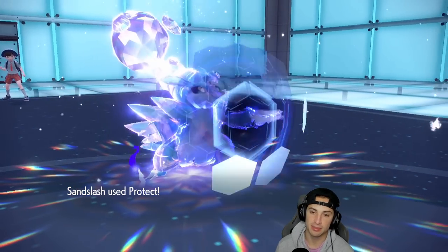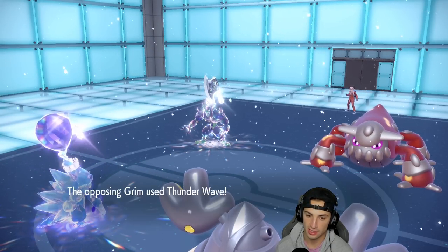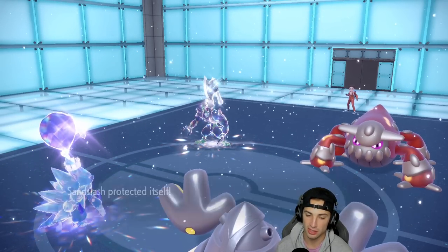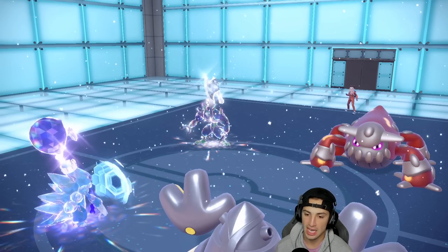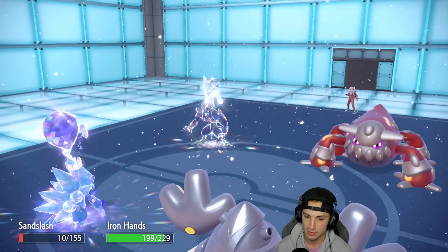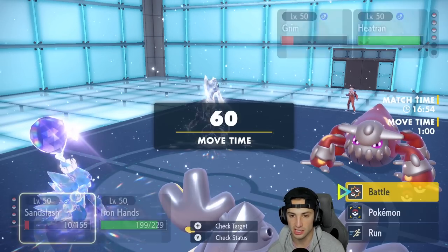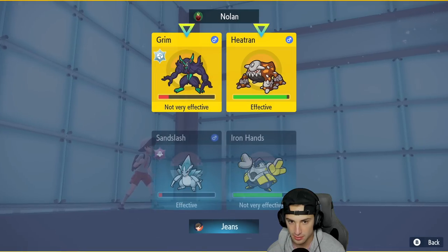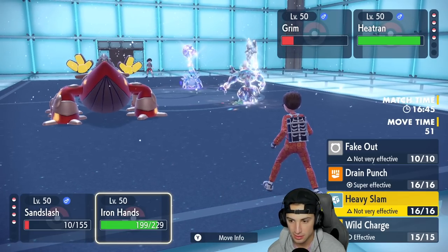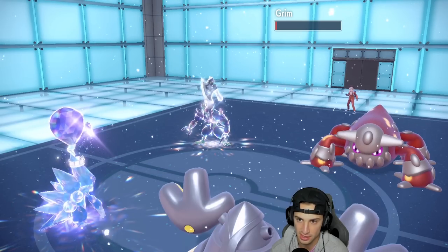We protect Sandslash and hope Grimmsnarl stays frozen — of course it thaws out. Thunder Wave comes in and we're protected. We can still outspeed Heatran at 107 speed, Heatwave is going to fly — can Iron Hands dodge it? No burn, phew! Heatran might protect here. I'm going to Drain Punch the Heatran. Iron Head comes out but we don't KO, which is a little upsetting. We lose some HP to Life Orb damage, and then Grimmsnarl hits a Spirit Break.